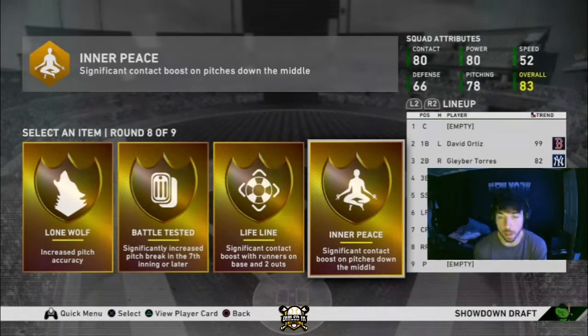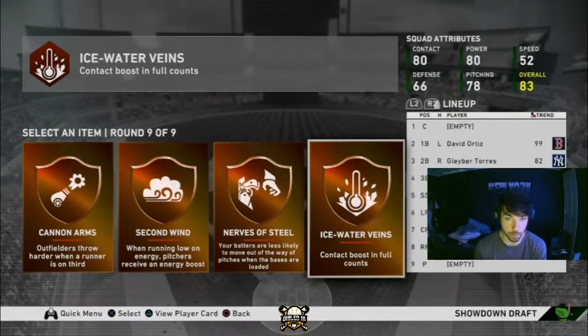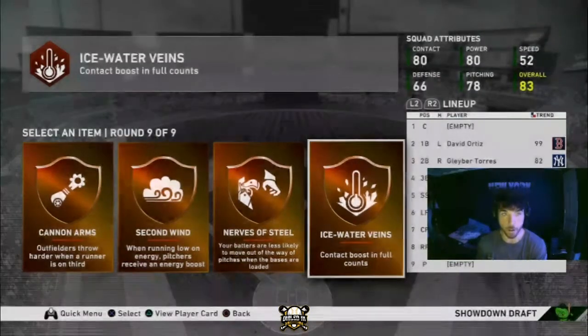These perks are very important. Inner Peace is one of my favorites — it gives you a significant contact boost on pitches down the middle, and a lot of these challenges are on easy difficulty so you're going to get a lot of pitches down the middle. I highly suggest Inner Peace. I'm also going to take Ice Water Veins for the contact boost. Same thing with perks as with your team: you want to pick all hitting perks. About 90% of the challenges are hitting challenges, so definitely pick all hitting perks.